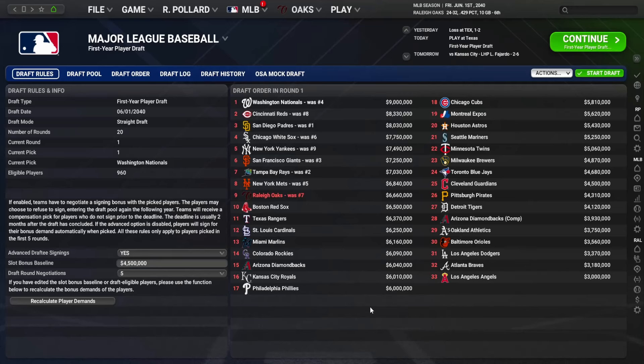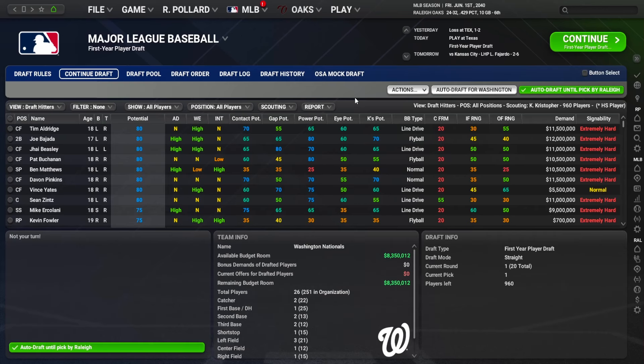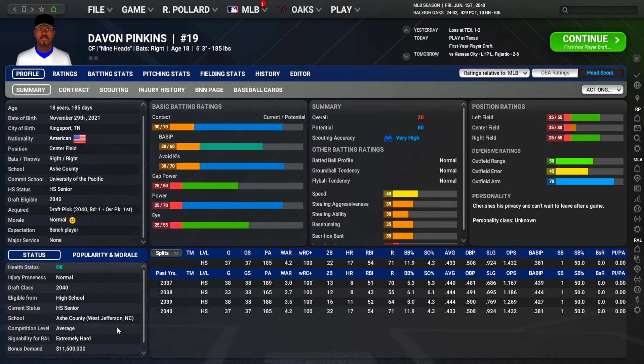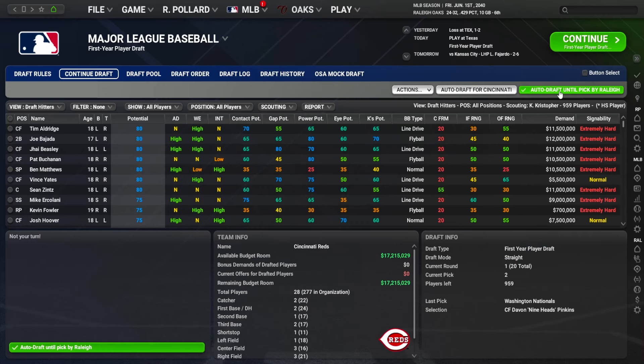Now it is time for the first-year player draft. We have the number nine overall pick. The order is Nats, Reds, Padres, White Sox, Yankees, Giants, Rays, Mets, and then us. We were seventh and dropped to ninth. The Rays got more screwed than we did, the Reds jumped from eight to two, and our former team the LA Angels are picking last because they won the 2039 World Series.